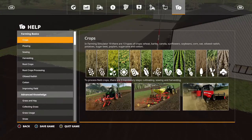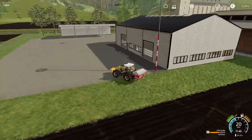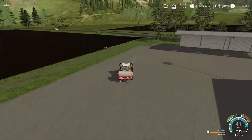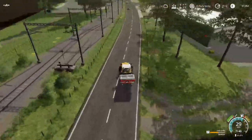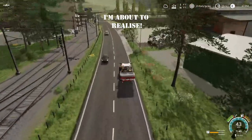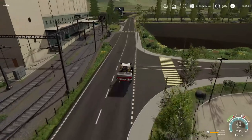Let's quickly check the map - excellent, all done! I'm going to head back up to the yard and drop this off. The next job is to get the seeding done on field four, so I'll see you back up there at field four with the fent and we'll get that done.